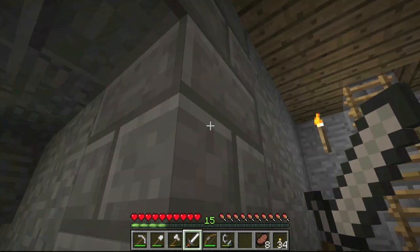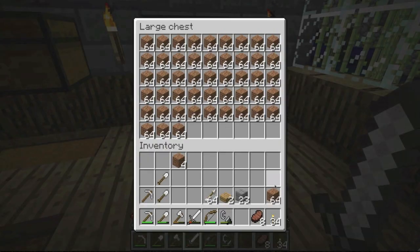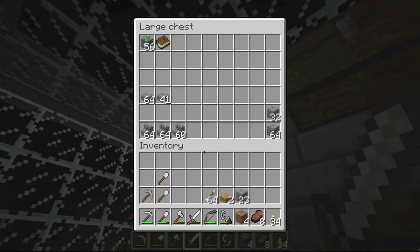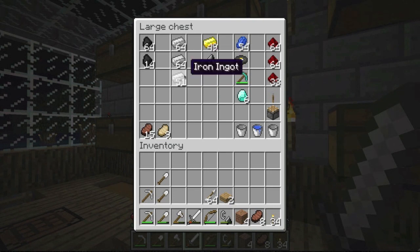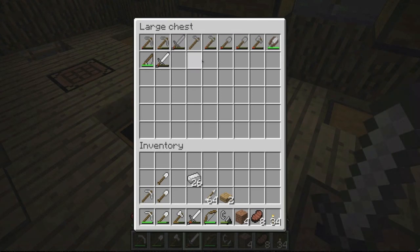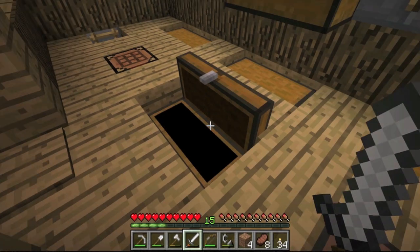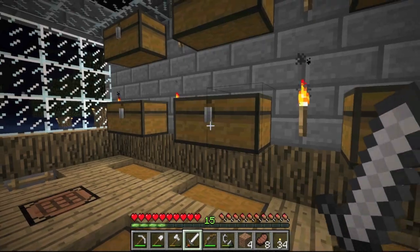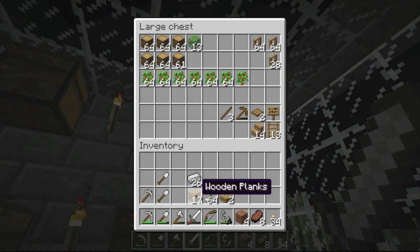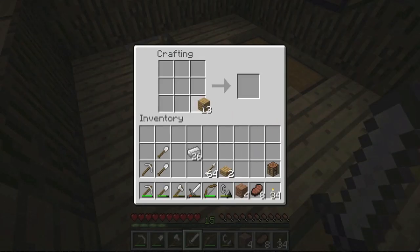One of these chests is gonna hold armor, the other tools and weapons, and this will hold torches and cobblestones. Down in our Nether room — since the Nether is kind of a place where you go to battle, kind of like an evil place — that is a perfect area for kind of like an armory. Basically, we'll have swords and bows and arrows and things of that nature. So I think that'll go nicely down there. Now we're gonna make the best armor we can afford. I know we can make a couple of diamond tools, but I'm saving the diamonds — I'm gonna hoard them until we have a pretty large amount.